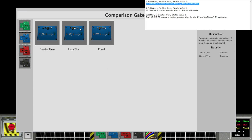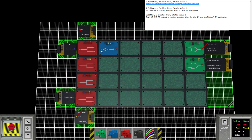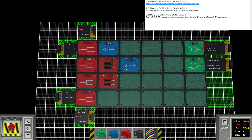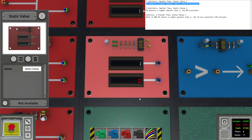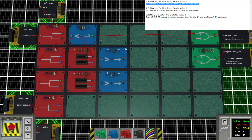The left sensor detects a number smaller than one, then the left motor activates - we need a less-than comparison. I'm going to need two more signals for the left laser: one going into this comparison and another into the other comparison. We also need greater-than comparisons and static values. If this number is smaller than one, then we want to activate the left motor. There we go - so we go away from the wall again.